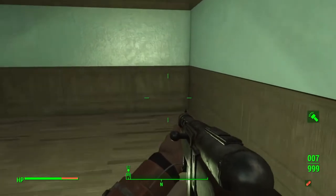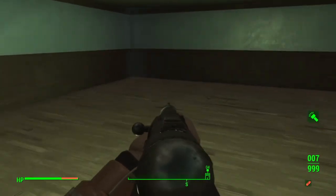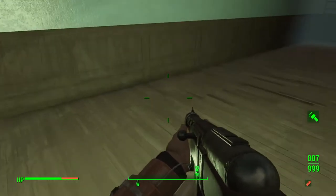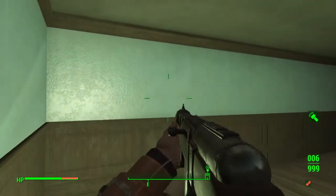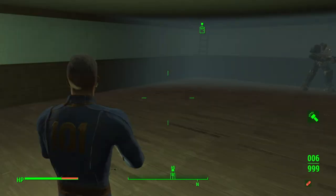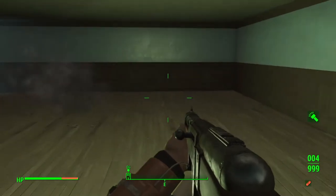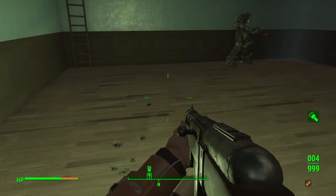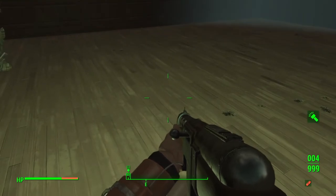I don't really see anything here. Is it invisible? I don't know, but this place supposedly had mole rats in here, though it doesn't have any mole rats. Maybe there's a workshop bench — no. It's just some empty room guys. I thought they'd have mole rats up in here, and there's just one door.